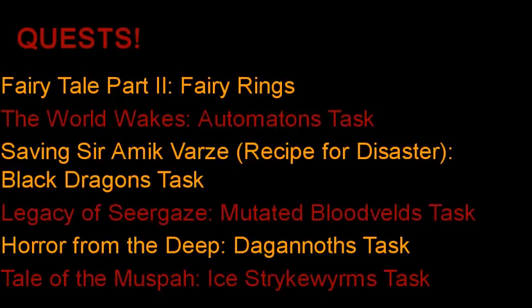The Legacy of Seregei's quest to kill mutated bloodvelds — because if you don't do this quest, you should always skip bloodvelds; never do that task no matter what Slayer level you are. The Horror from the Deep quest unlocks the ability to get Dagannoth as a task, which is very useful for killing Dagannoth Kings for Slayer, which I'll talk about a bit later. And also the Tale of the Muszbar quest, which unlocks the ability to gain Ice Strykewyrms for a task — you also need a Fire Cape to kill these, but JAD isn't too difficult when you have pretty high combat stats, and you'll have pretty high combat stats if you have 93 Slayer to kill these creatures anyway.